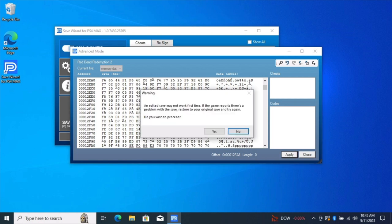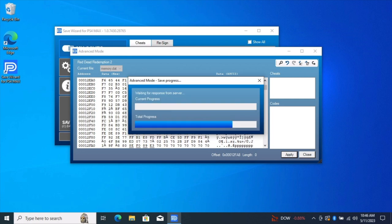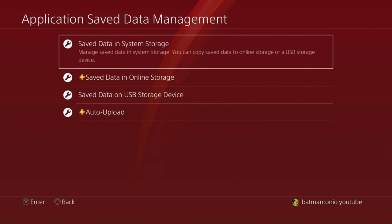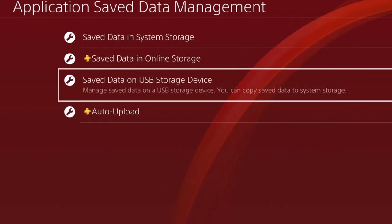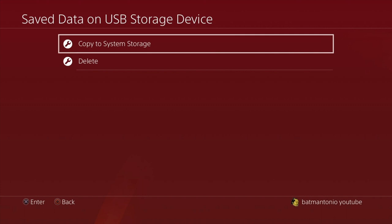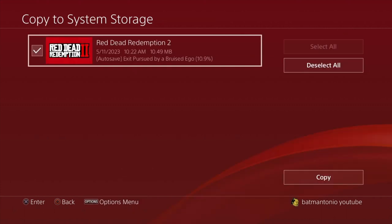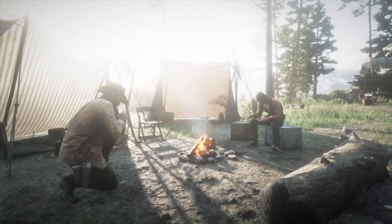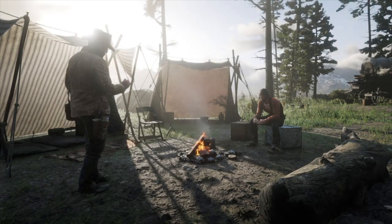Save Wizard will ask if you want to proceed. Yes, of course. It will think a bit as it rewrites your save edits onto the USB flash drive. We take that new save and load it back into the PS4. Back to Settings, Application Saved Data Management, but this time, saved data on USB storage. And then we copy those files into System Storage. We choose Red Dead Redemption 2, overwrite that autosave, and then reload the game and enjoy your new Forbidden Horse.